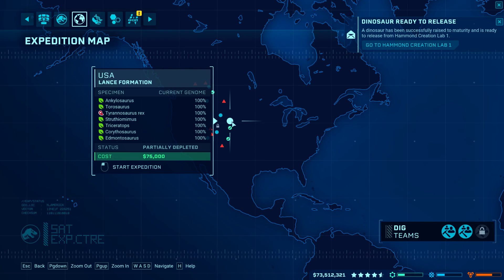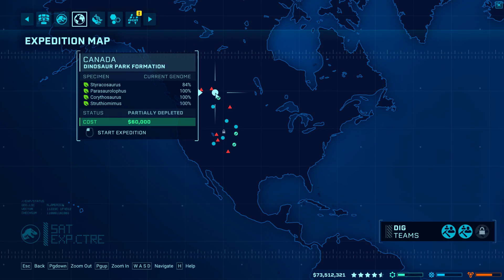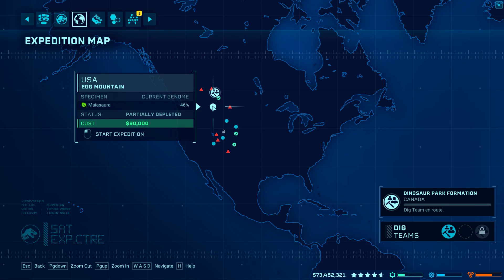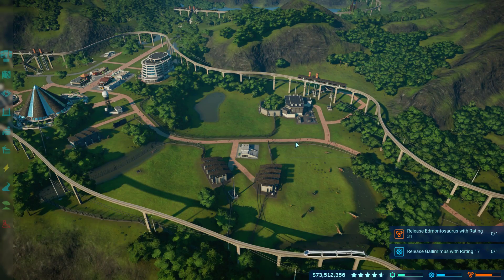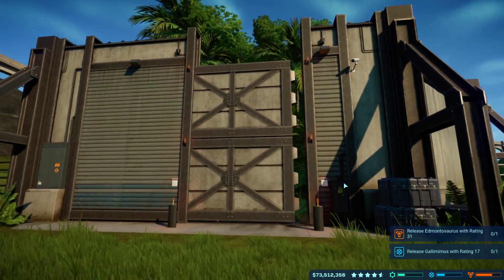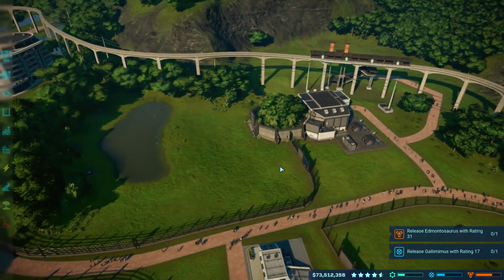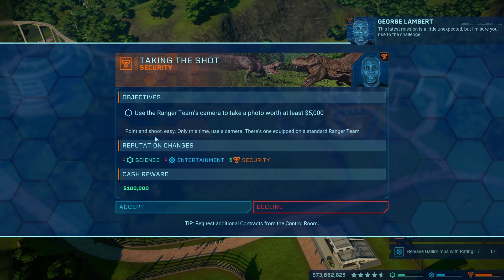Taurosaurus should be all the way up now as well, which it is. We have to work on the Strakosaurus too, basically just to try and get them in the Hammond Creation Lab. We have a Diplodocus so we're going to release that into the park. I've got an Edmontosaurus in there which I'm just going to sell - that was for one of the missions.